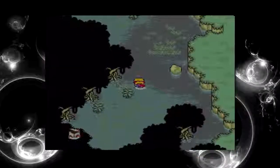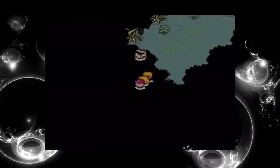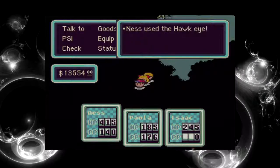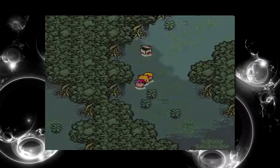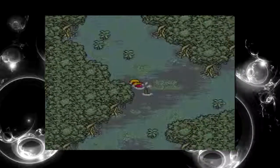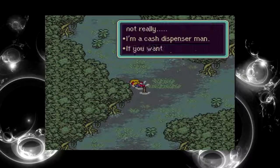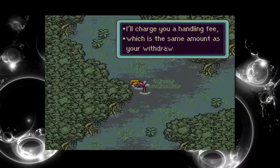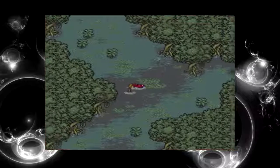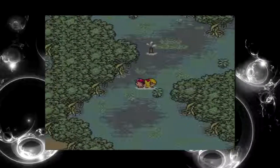There we go — somewhere down here, do you think? Now let's use the Hawkeye like we were told to do. That is nice. Now where do we go though? Hello, it's an ATM. I don't know where to go — it's so slow to walk around here.